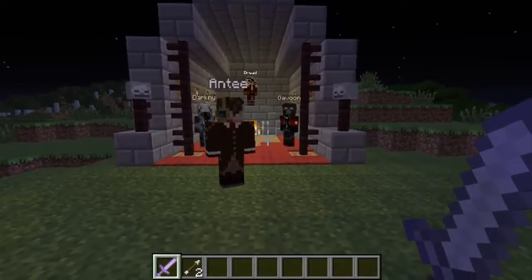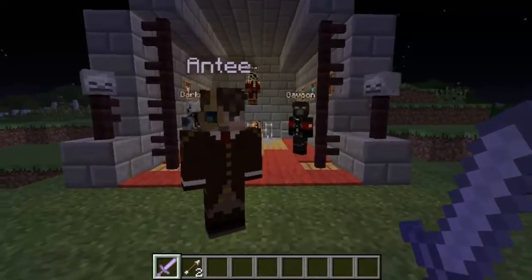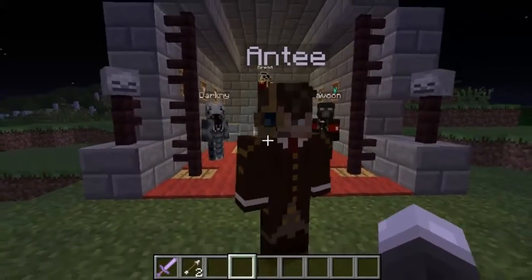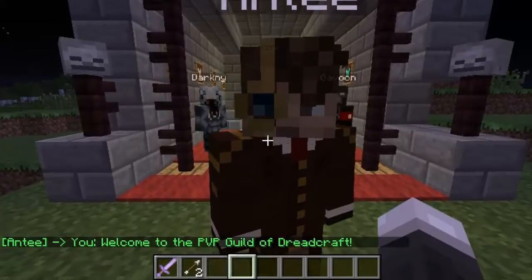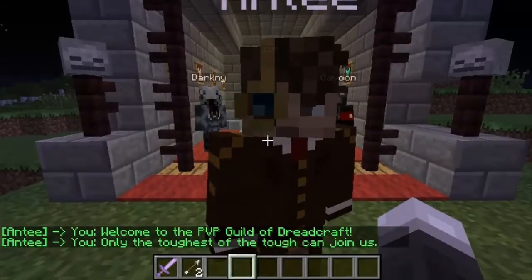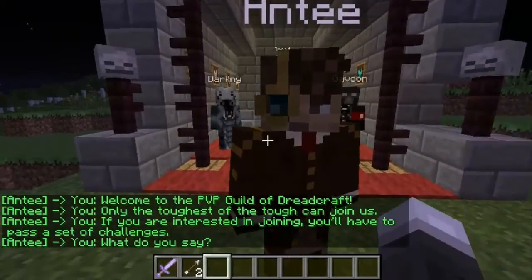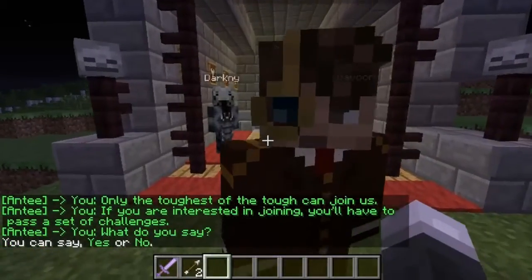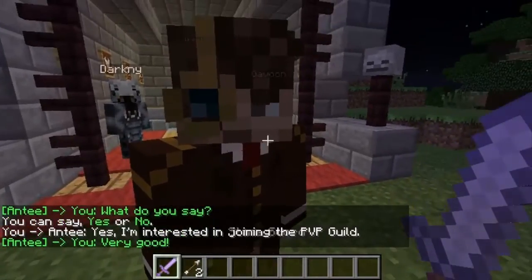We're going to start off this series with a script that I made called the PvP Guild. You can find it on the script repository. It starts off with this guy right here and he's going to introduce us to the PvP Guild. The goal of this script is to give players some incentive to kill each other on PvP servers. To get into the guild we're going to have to go through a set of challenges.